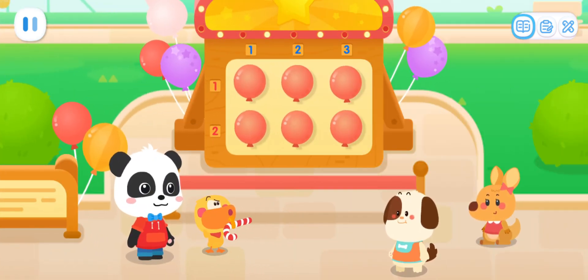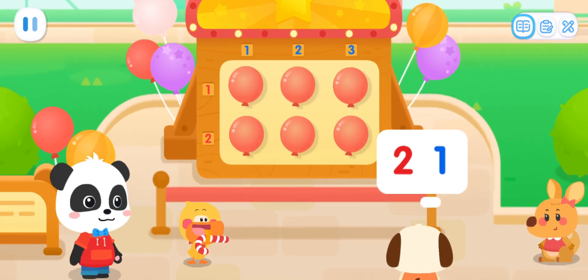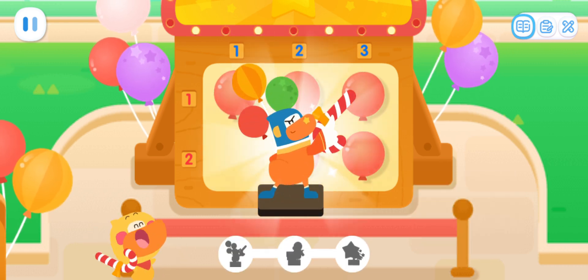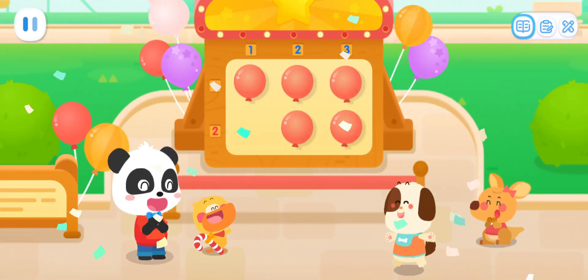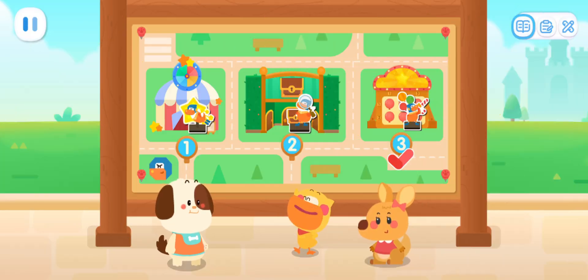Rocky, which row and which position is the balloon? It's in the second row, first position! Check out my skill! It's Super Duck the Sharpshooter! Quacky, Rocky, you did a fantastic job! Let's continue with the challenge!